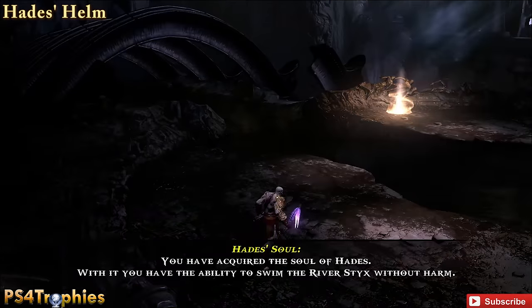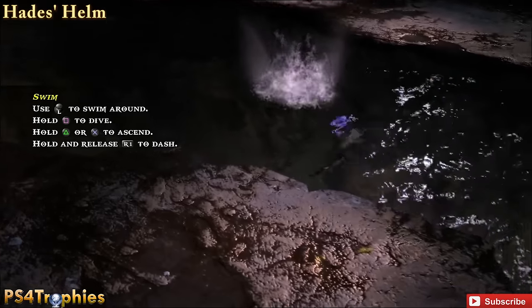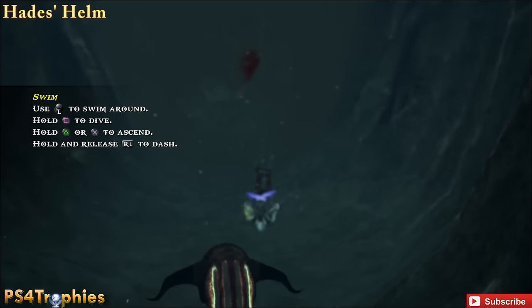Hades' Helm is a Godly Possession found in the exact spot where you defeated Hades. He's going to fall down into the water, and you need to dive down and find the helm that he left behind.